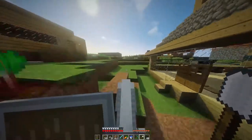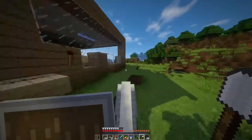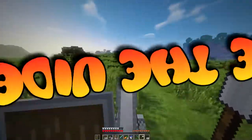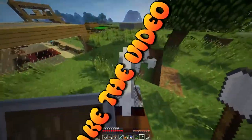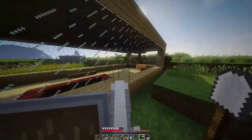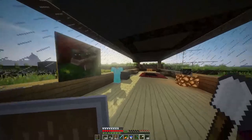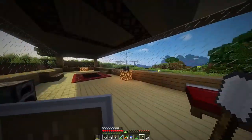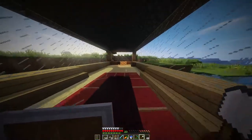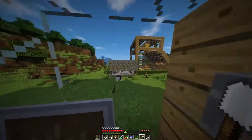Hello everyone, welcome! Today we are doing a survival series with shaders. I'm going to show you around because I have three horses now. I went to the Nether, that's how I got my saddles. I also got two sets of diamond armor and an aqua affinity helmet. This widow scale is very precious, and with these shaders everything looks ten times more beautiful.